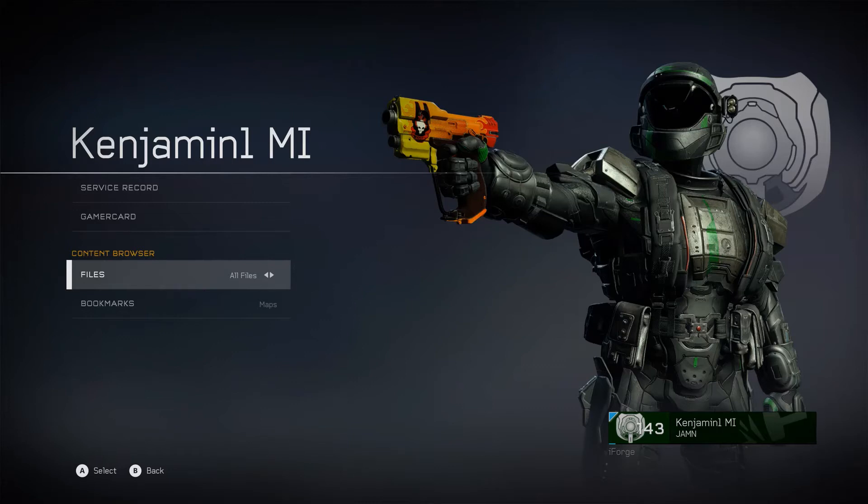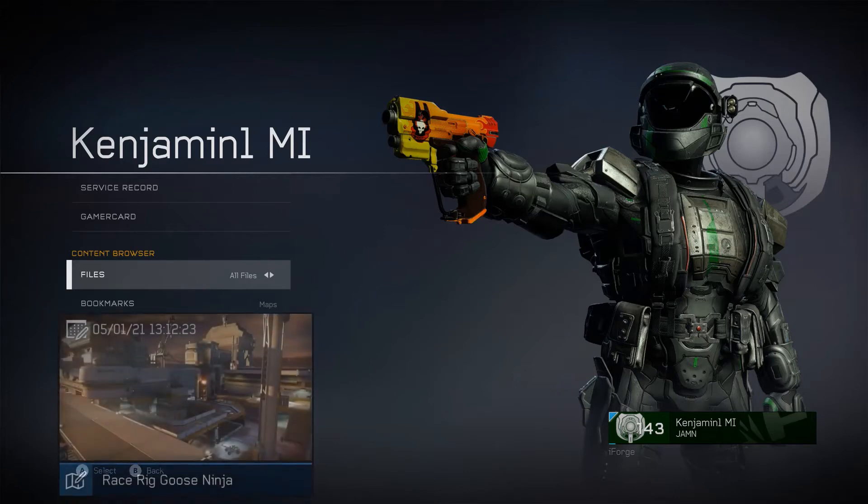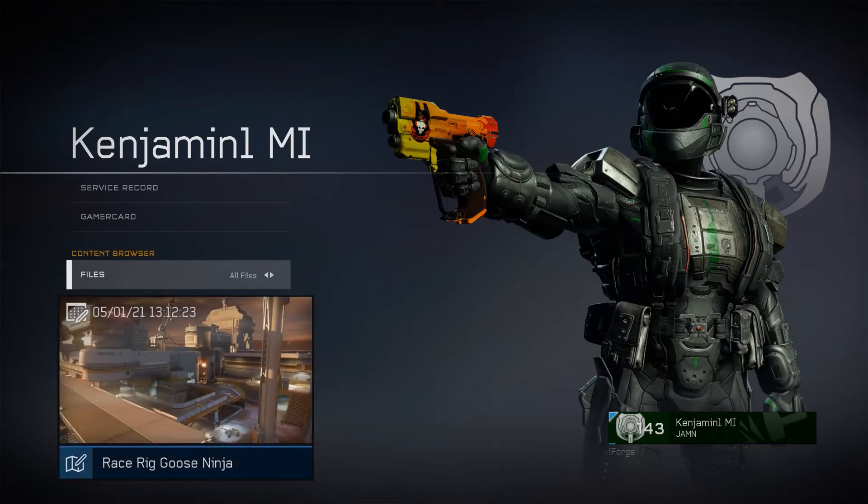Okay, just two files to grab. The map: Race Rig Goose Ninja. It's a forged modified version of The Rig, adapted for the race game type. It's a point-to-point race, so no laps — just one chance to make it through. 20 checkpoints. Built as a speed and agility time trial.